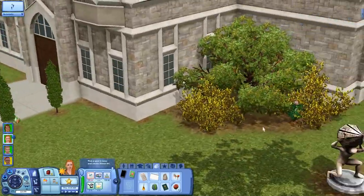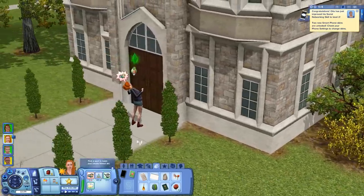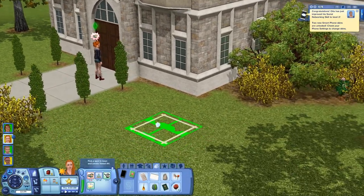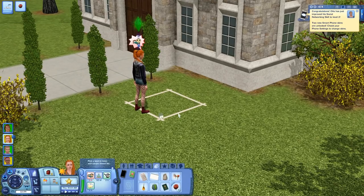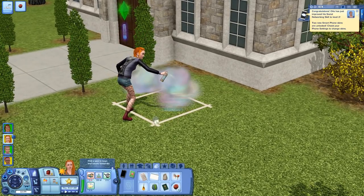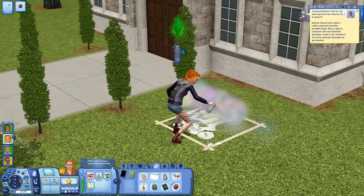There are so many new plants, I'm very excited — they're all hidden behind bushes. Oh no, she's tired! I had everybody sleep and I thought she was doing really well, but apparently she's just exhausted. I bought some fruits so that they don't starve. Otis got level two, and Aubrey got level two science as well.